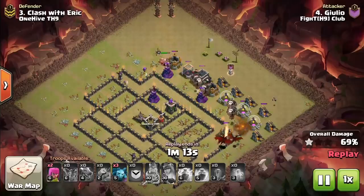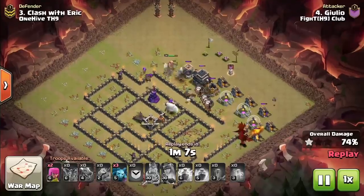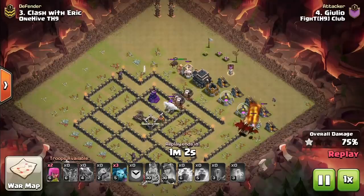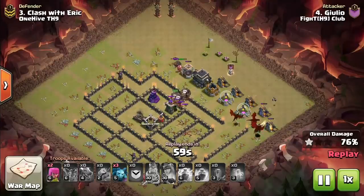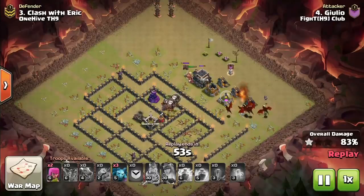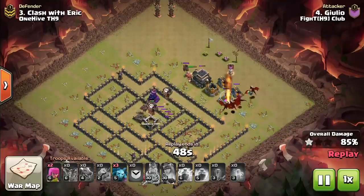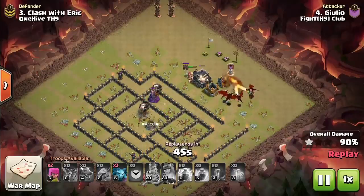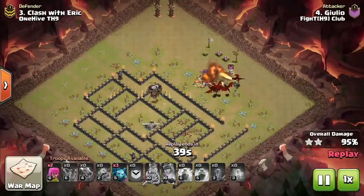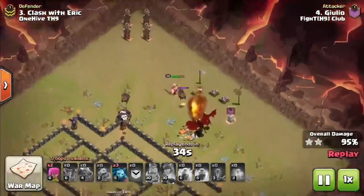He has a hound coming in the top side because all the air defenses are down, so the hound goes in and anchors right in the middle of all those defenses, tanking all of them and allowing the balloons to move through and get huge value with no spell support. He ends up pulling the hound out of the CC, which causes a little bit of problems. But even though the dragon circled the base — which would normally indicate a failed attack — the hound was able to move through and the balloons got such big value that they worked their way into the core. The hound is surviving all the way through with no air defenses to shoot it down, getting massive value.